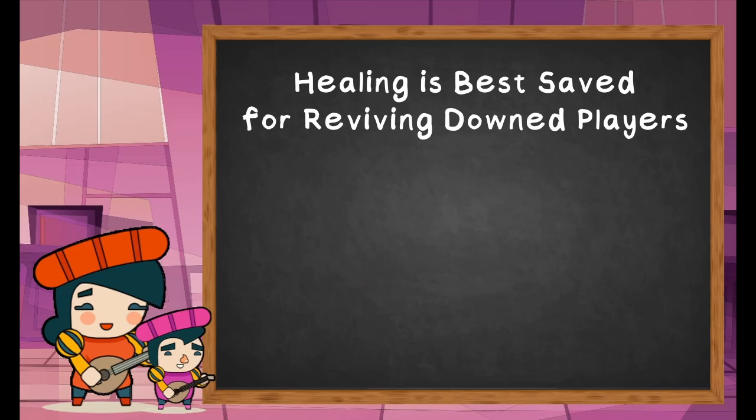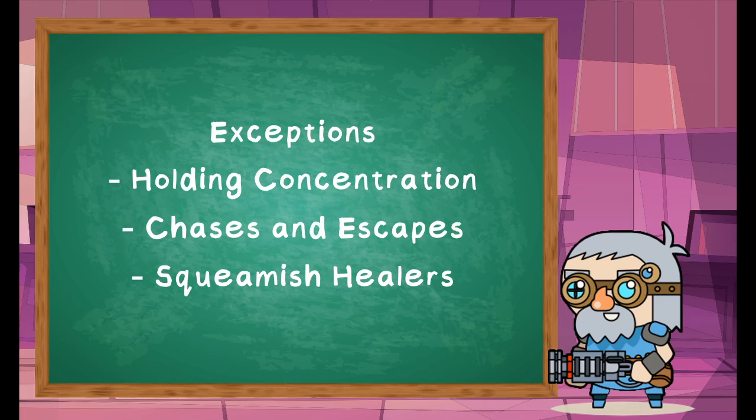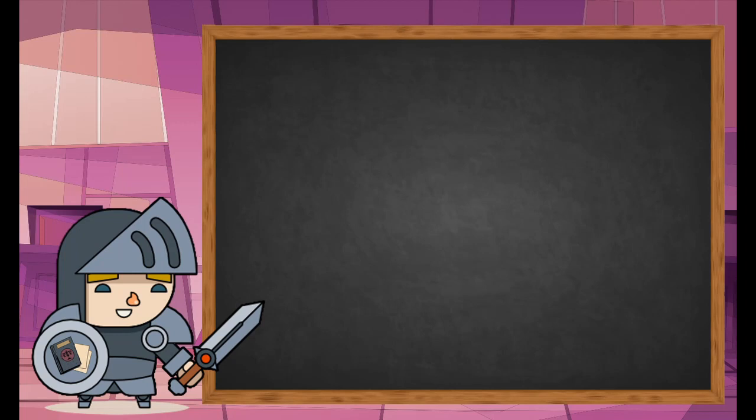In the world created by D&D's healing system, healing spells are most effective on half-dead PCs. The so-called yo-yo effect encourages players to hold off on healing someone until they're already making death saves, because pre-emptive healing holds no real value. Unless someone's holding concentration on an important effect, it's just more efficient to let them nearly die. The grave cleric takes this idea to its logical extreme, providing maximum healing to unconscious allies.